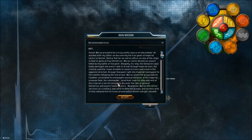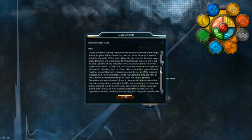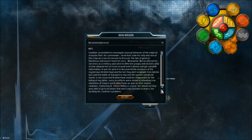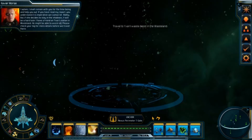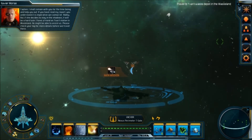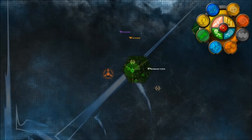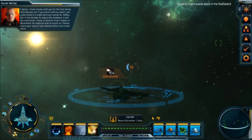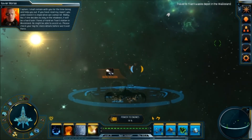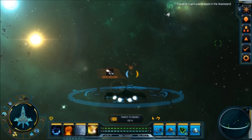So when we last left off, this is what we were up to. Contacting Dr. Eleanor Riley is crucial. Her advanced ship was able to go to locations that were inaccessible to others, but locating her could be a problem. I shall remain with you for the time being and help you out. It is imperative we contact Dr. Riley, but if she decides to stay in the shadows, it will be a hard task. I have a friend on the actual station in Wasteland — he might be able to assist us. Please check your log for more details before we travel there. And so we're going to travel there.